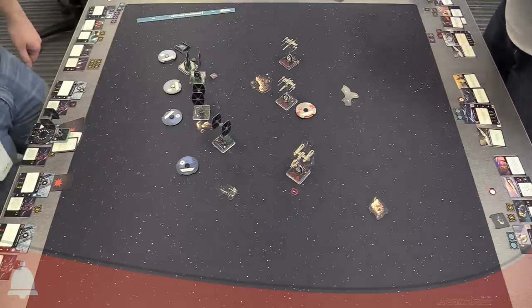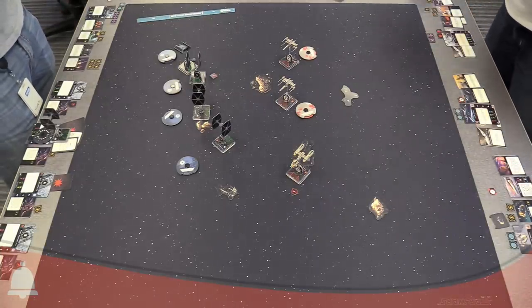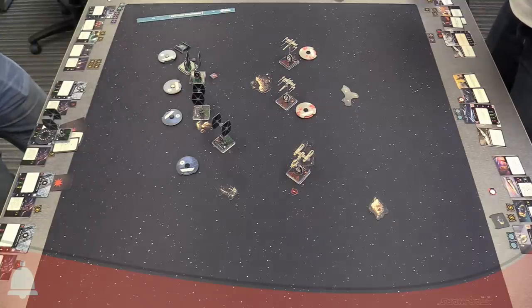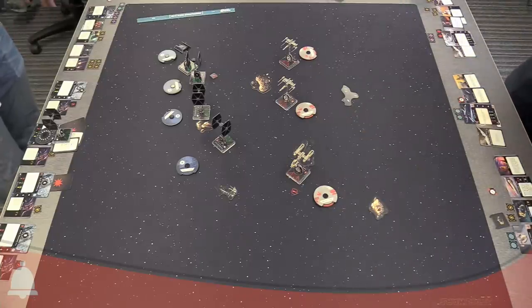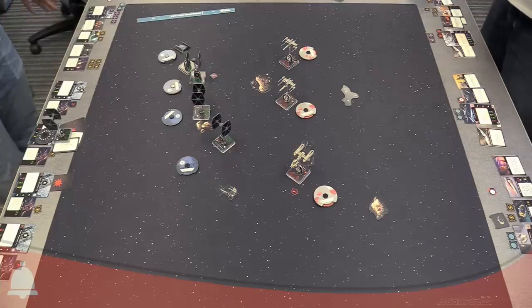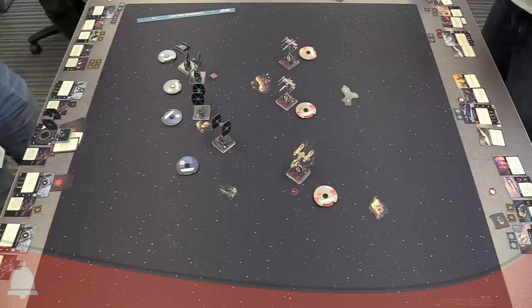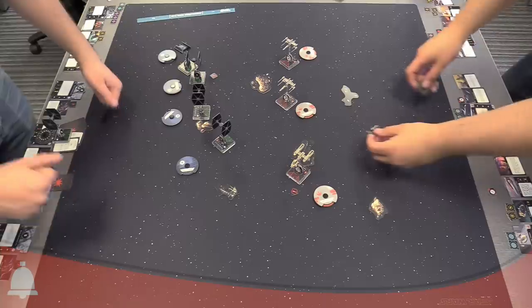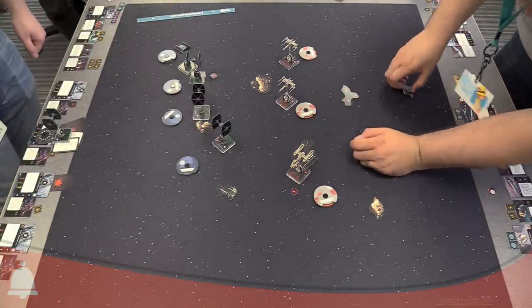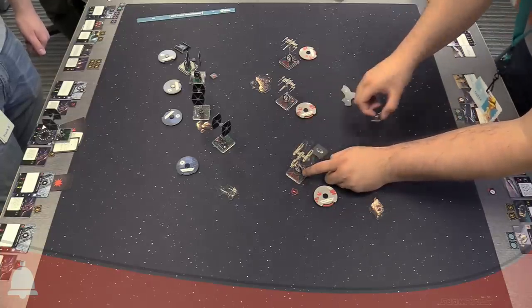I'm going to do something that'll probably get me laughed at. Would you like to drop your seismic charge? Can I do that with a stress? Yes! Let's do it just to see what happens. The seismic charge goes out the back, so you place it right there behind you.